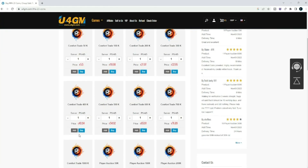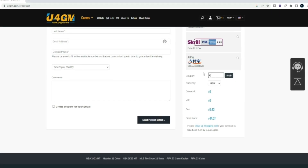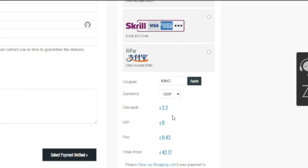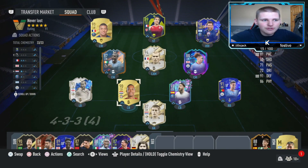If you're looking to buy the cheapest and most reliable FIFA 23 Ultimate Team coins, make sure to head over to U4GM — the link will be in the description — and purchase yourself some FIFA coins. Also use code 'King' at checkout for eight percent off on the Halloween special.